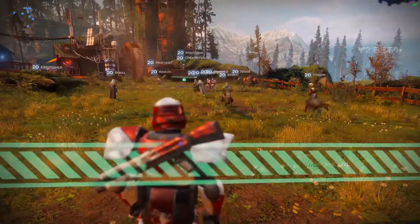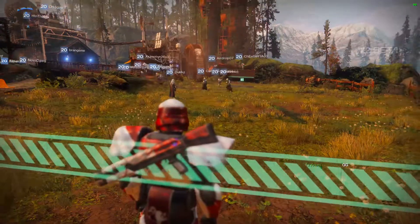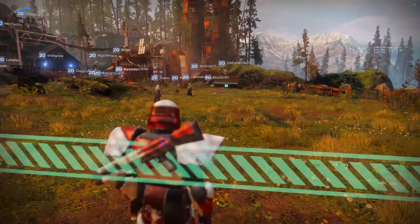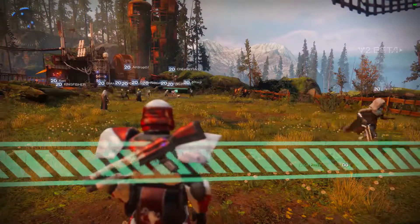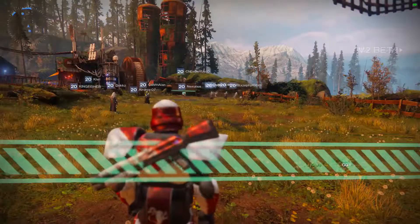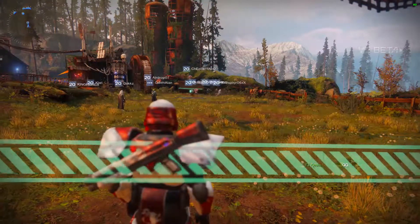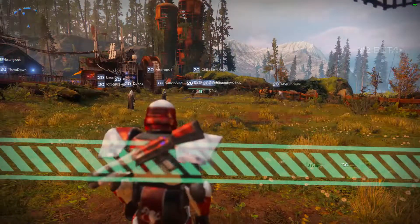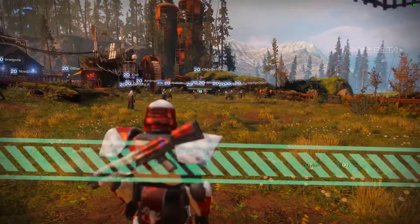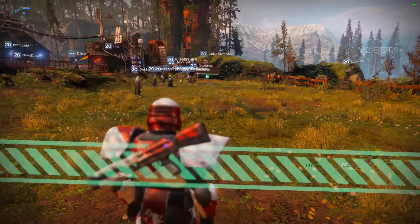What's going on guys, this is TJ here just bringing you some Destiny 2 beta gameplay on PC. We had a special little preview of the social area — kind of where you meet the vendors and do all that, run around, dance with your friends. Basically a place to meet up before you went on your raids and missions, like back in Destiny 1.